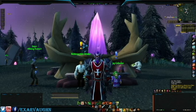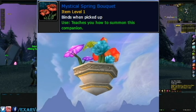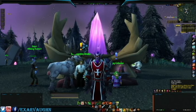Secondly, this year Blizzard has added a new pet, the Noble Garden Bunny. You can finally have a pink bunny of your own, and unlike 2015's Mystical Spring Bouquet, this one is a legitimate battle pet you can actually use in pet battles. To purchase one, you're going to need 200 chocolates.